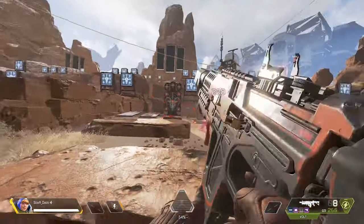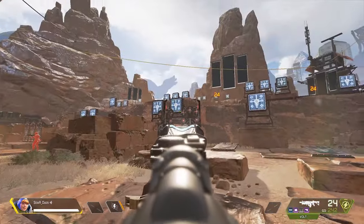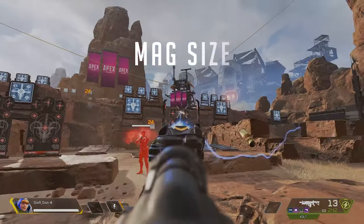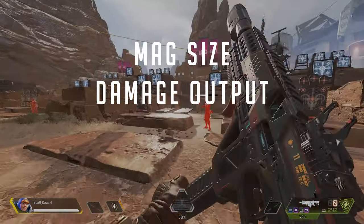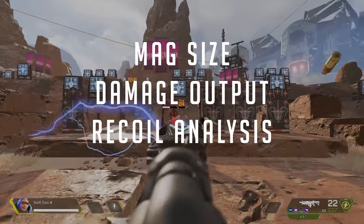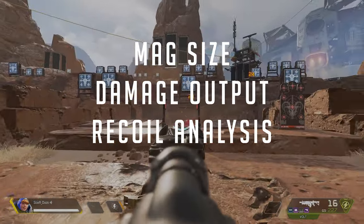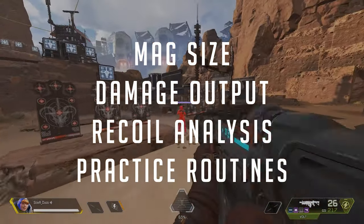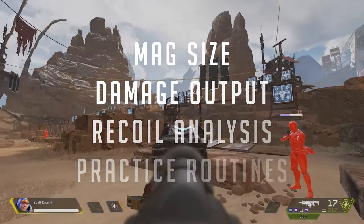Let's begin with the basics. The outline for today covers the basics of the gun — mag size, damage output, various recoil pattern changes with different barrels, recoil control, and of course practice routines baked in before getting out there.